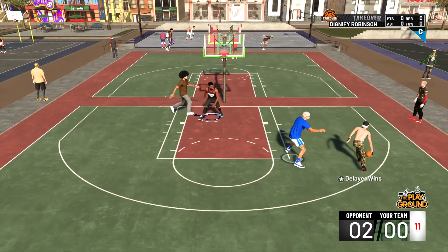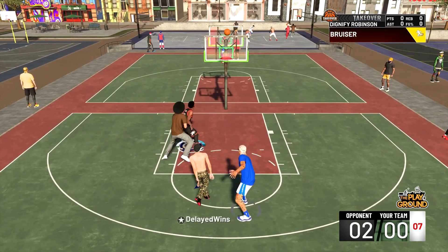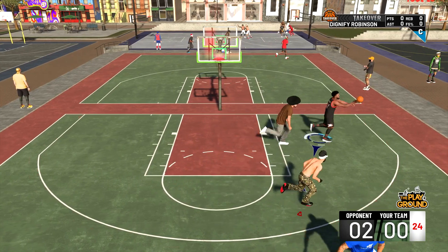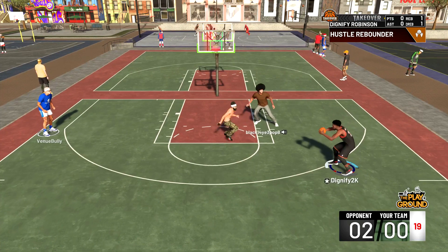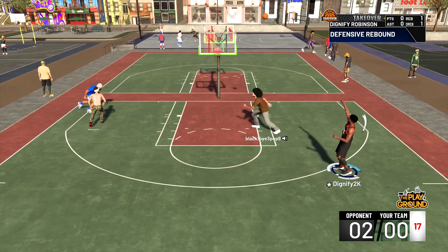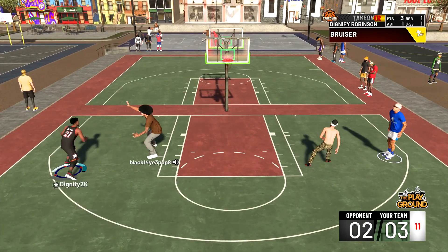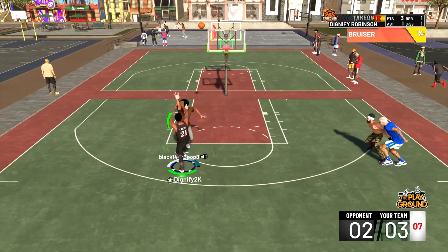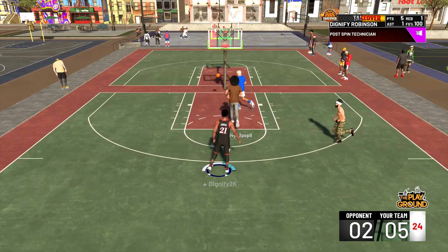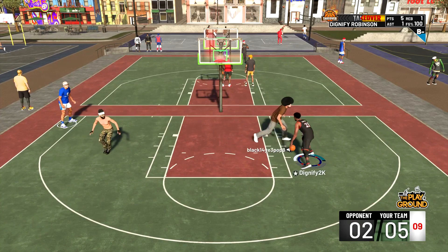This is going to be the last gameplay. They're going against a guy named Delayed Wins — he's a pure shot creator. He misses that shot, and you can't miss and give me the ball. I think this gameplay I shoot perfect as well — 10 for 10. First shot of the game, it's not green but it's still going down. I'm going to kick it out again, give him a quick crossover, go right back into the post, fade away to the right side. That fade away to the right, it's not that good but it's easy to time and pretty quick.